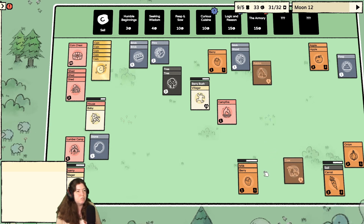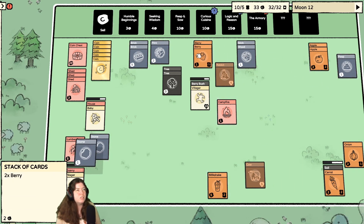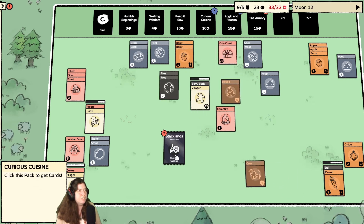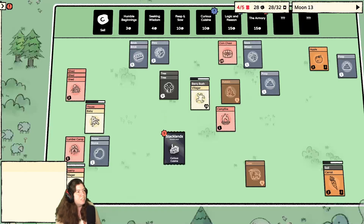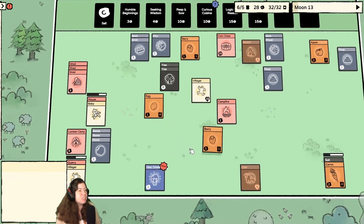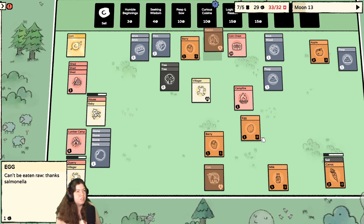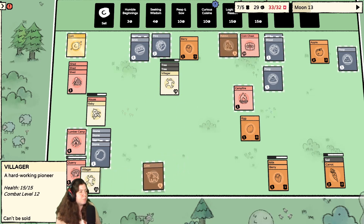Another shed is good — go use the quarry to get me another stone. Berry and milk make milkshake — I can sell that for lots of money. I do need more food though — leave at least one berry. This takes forever. Okay, then I can sell that. Let's feed — I should have enough. No, not the onion! Why did I eat the onion? I should have had five — why didn't you eat the apple? Cook the egg — I can't cook the egg? I thought I could.